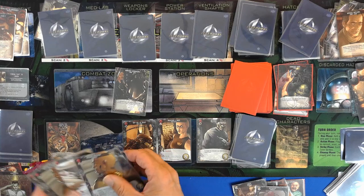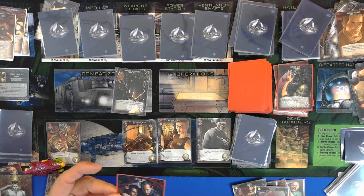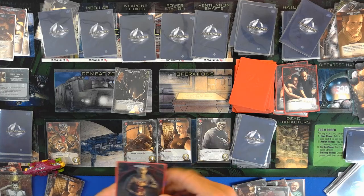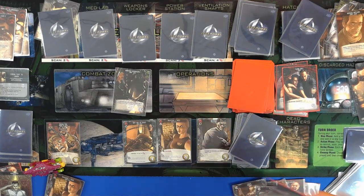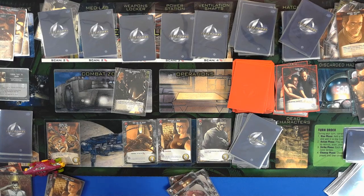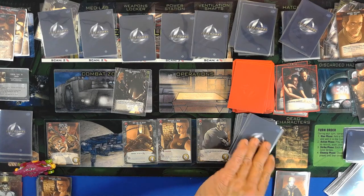So we have a coordination card. We get a strike — no damage, discard. Draw another strike. One, two. Okay, that's it. Four — not bad.